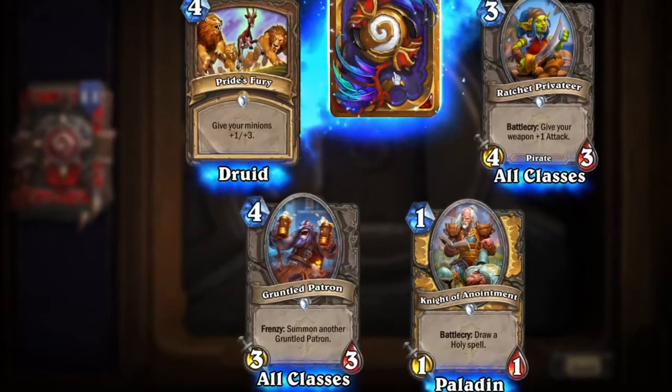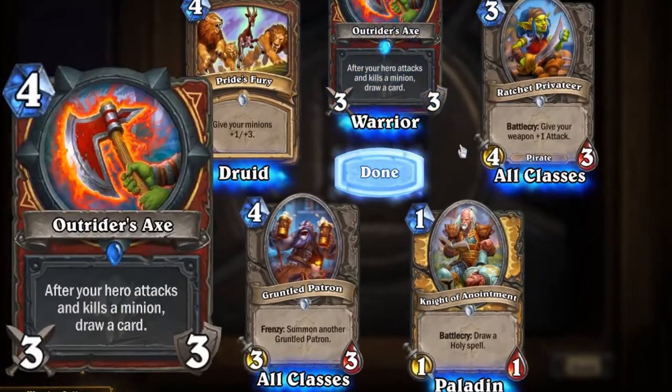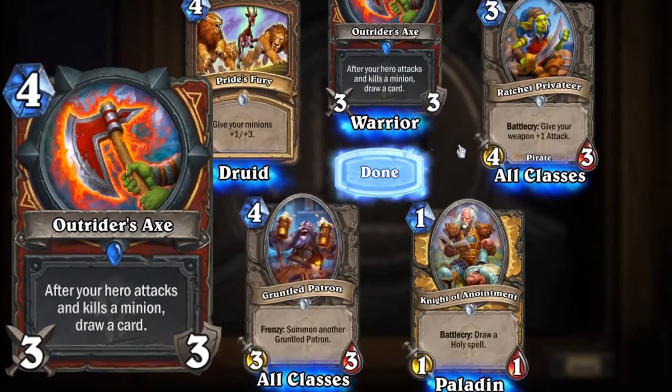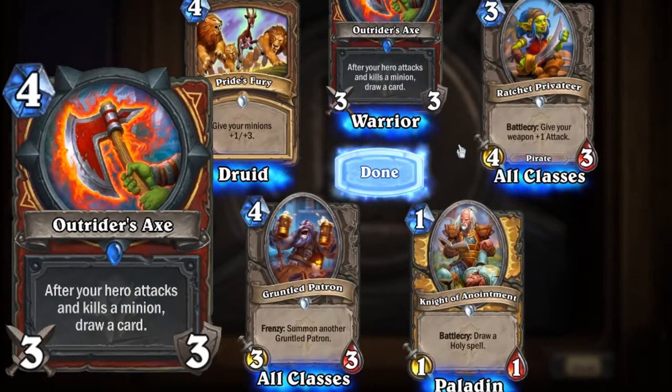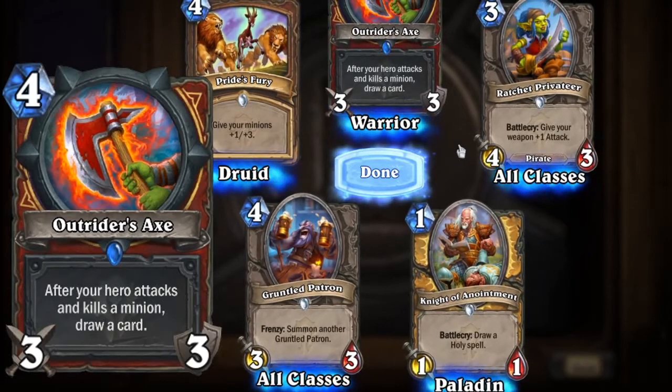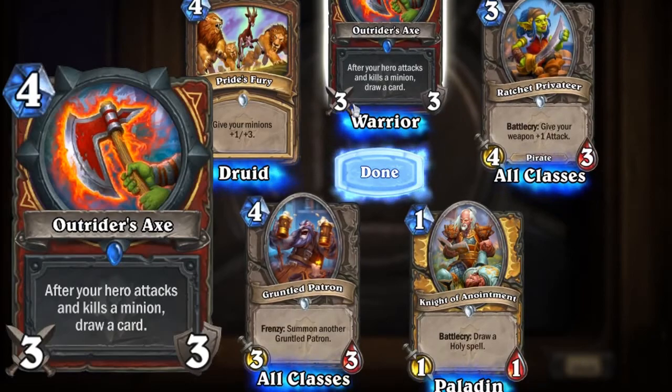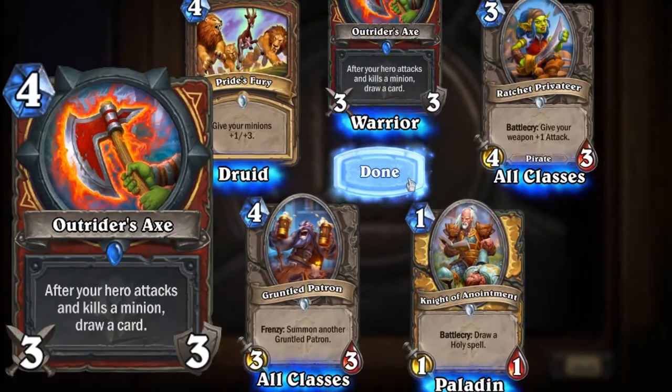The rare is Outrider's Axe: after your hero attacks and kills a minion, draw a card. That's pretty nice — it's got three damage, three durability. It's a nice axe.